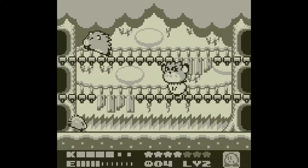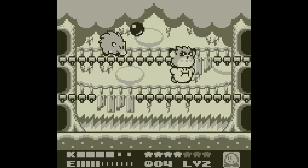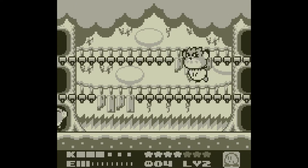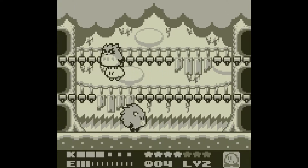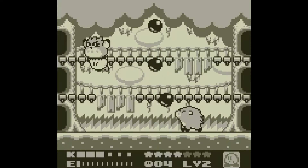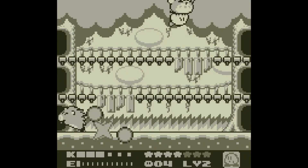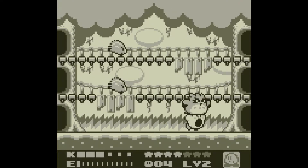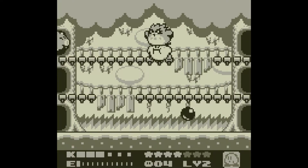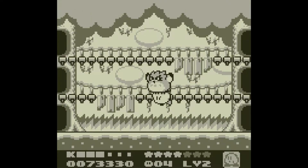Now it gets pretty difficult where we have to wait for one of his guys to show up and use them as an attack. Here we are. One more hit. These guys don't give any ability, by the way - hardly any enemies in boss fights usually do.